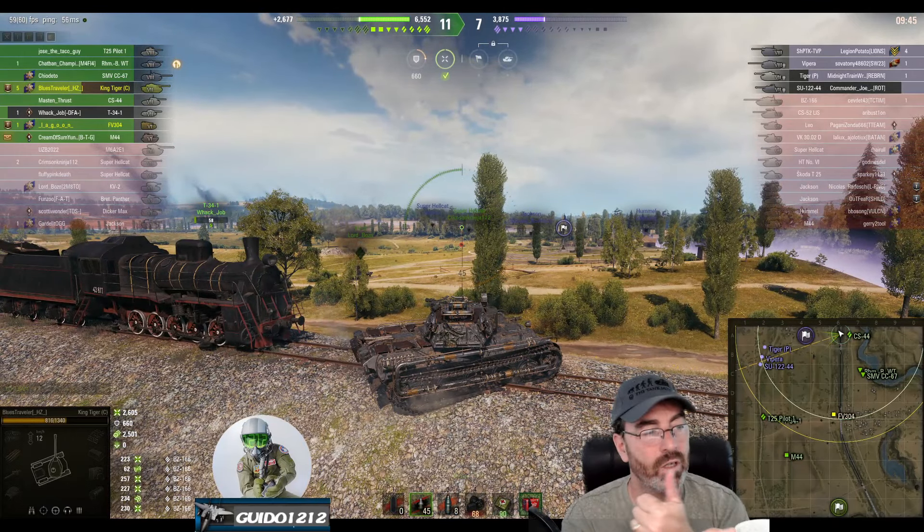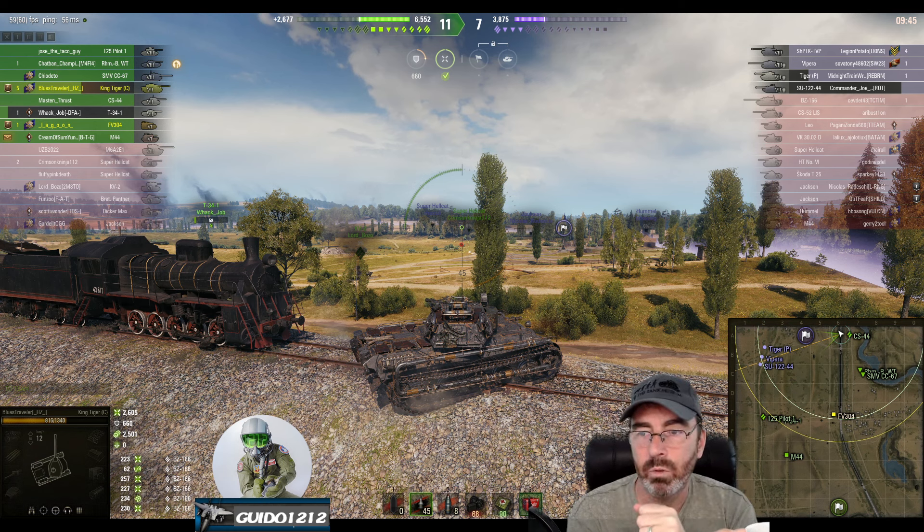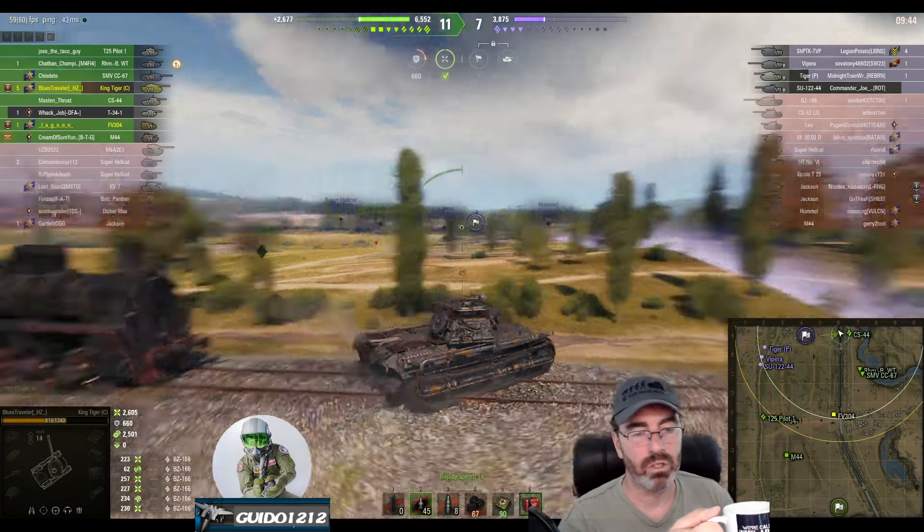Let's talk about that for a second. The Ship Tick just pew pew pew pew. The Vipera, once it's got all five shots loaded up, absolutely brutal. A Tiger P - pretty dang good gun and actually more armor now. And the SU-122-44 has a ridiculous firing rate for a 390 Alpha gun, even though it's a little bit derpy. So there's no real surprise that those guys were able to shred a push that was coming at them.